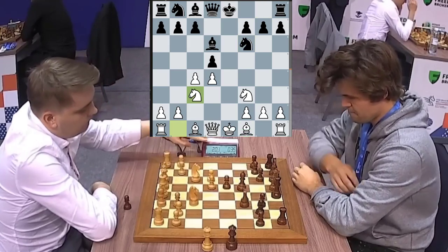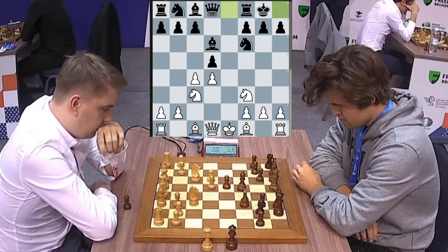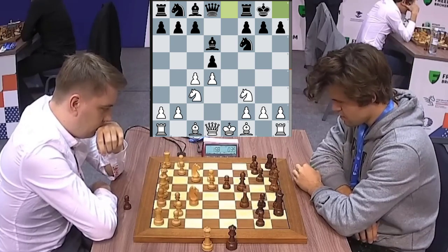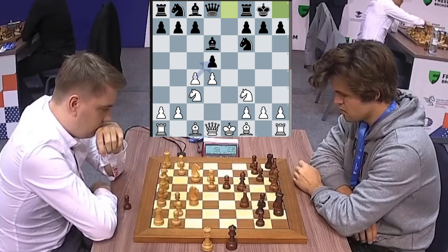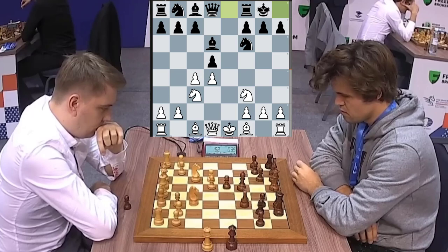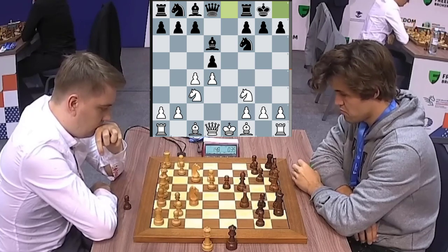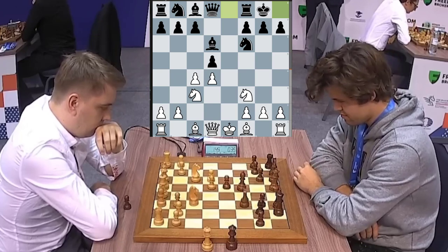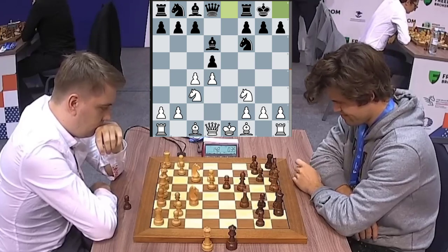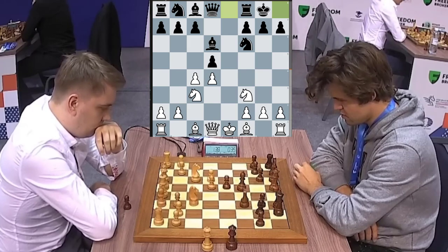Magnus is also just using his opponent's time. We get knight developing, castles. And we can see the best move in the position — just turning on the engine very quickly — is c takes on d5. Will he find it? Let's see. You can see Magnus just looking around at what's happening.